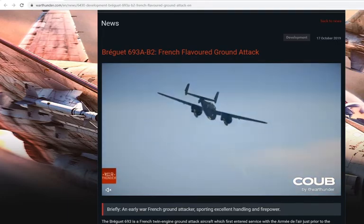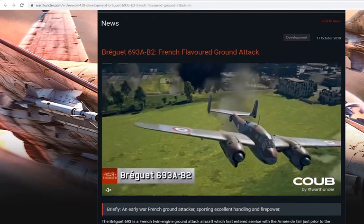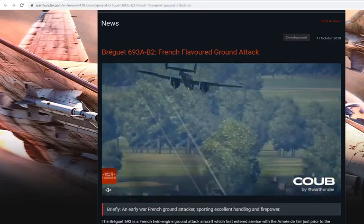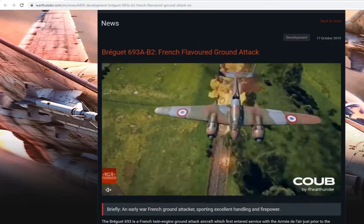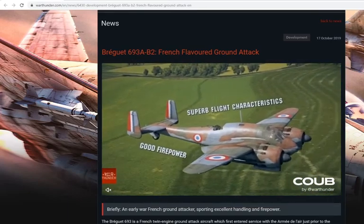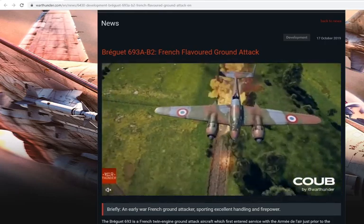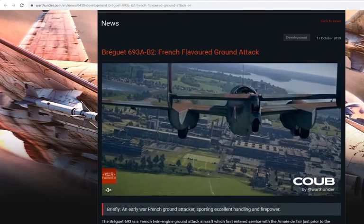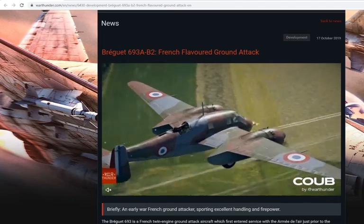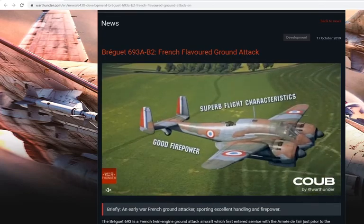The bad things: it only has eight 50-kilogram bombs, and there is only one defensive gun at its 6 o'clock rear position. On both sides of the rear fins, you have a dead zone. You do have a bomber's view, and two 7.5mm machine guns in the front along with a 20mm HS-404 cannon.